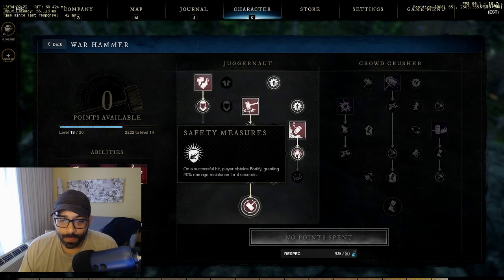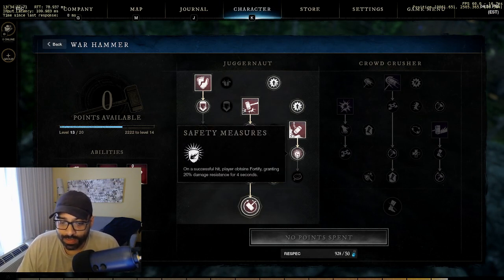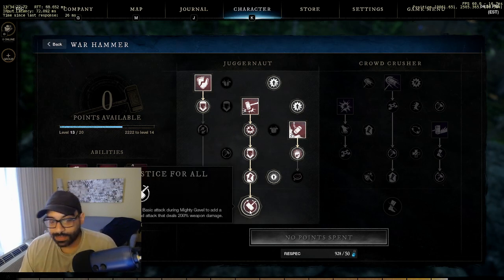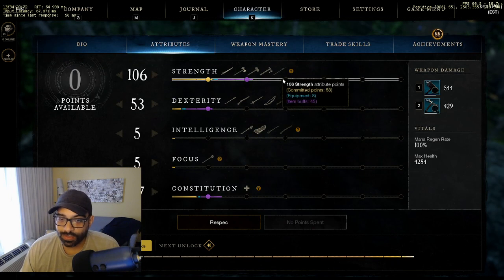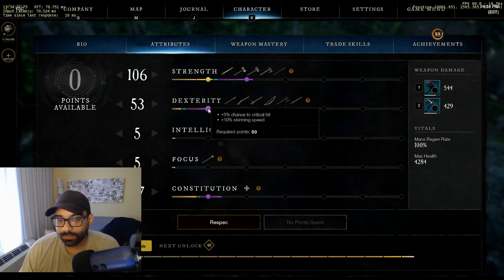On a successful knockdown you gain fortify, granting an additional 20% damage reduction for four seconds. There's a lot of damage reduction and damage increases in this tree, which is one reason I felt I don't need that many points into strength. As long as I can hit 300 constitution and 150 strength I would be fine, and if possible I'd try to eke out 50 dexterity.